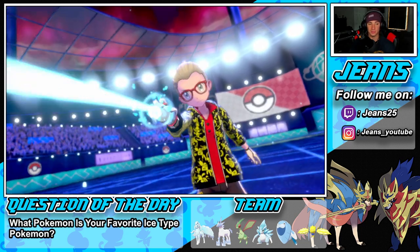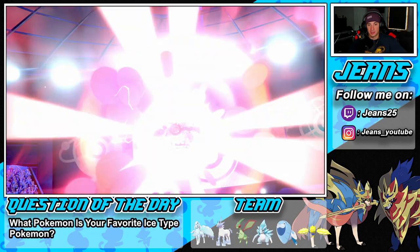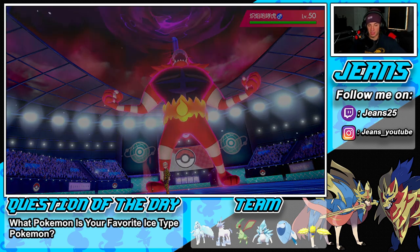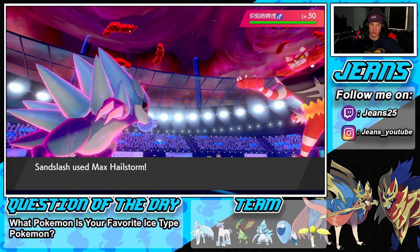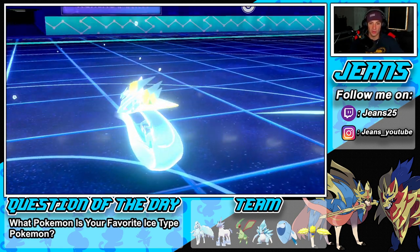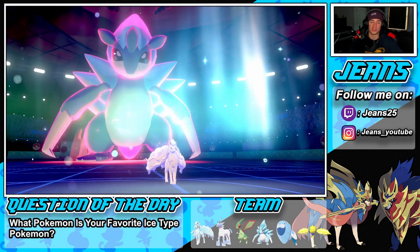Hailstorm comes through and easily picks up the KO on Dragapult. Incineroar is now the big threat. We have Flygon in the back, Aurora Veil is up — that's huge. He goes for Max Flare which changes the weather. We still outspeed the Incineroar. I'd love to get off another Hailstorm into whatever Pokemon he sends out.